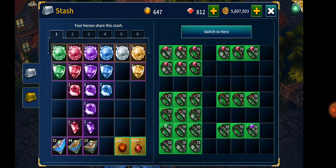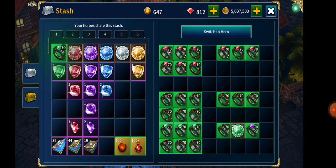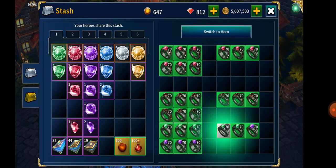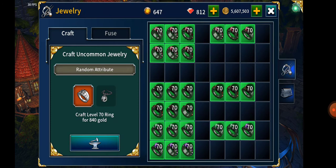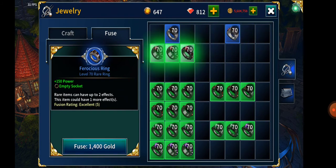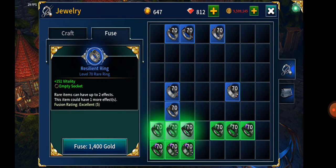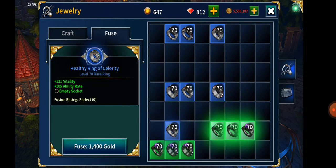No gemstones for critical damage. And then I'm going to socket five of these and three of the ability rate ones. Now we need to enter the jeweler - fuse. As you can see, 151. 150 will be the second one and 150 will be the third one. Usually the perfect ones are 150. Then we're going to fuse the critical damage, and then the vitality and ability rate.